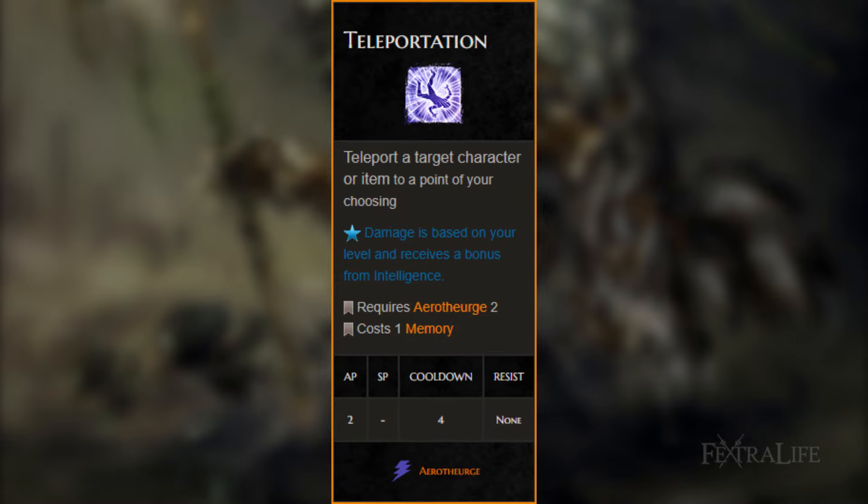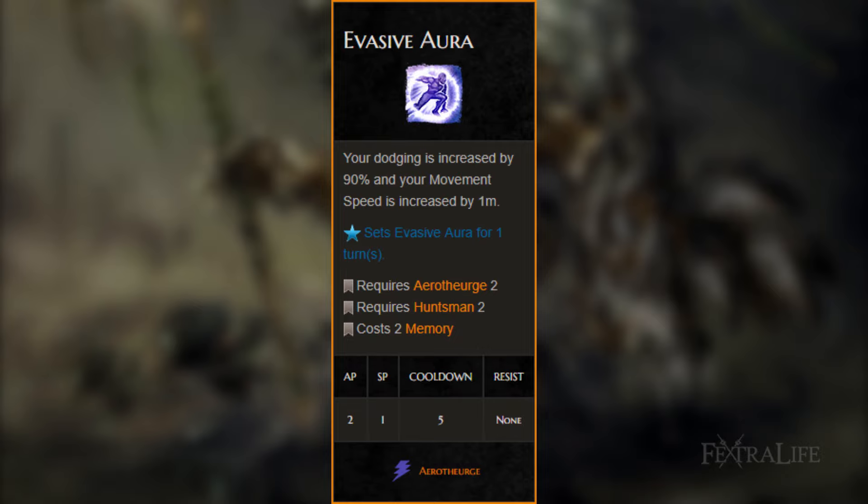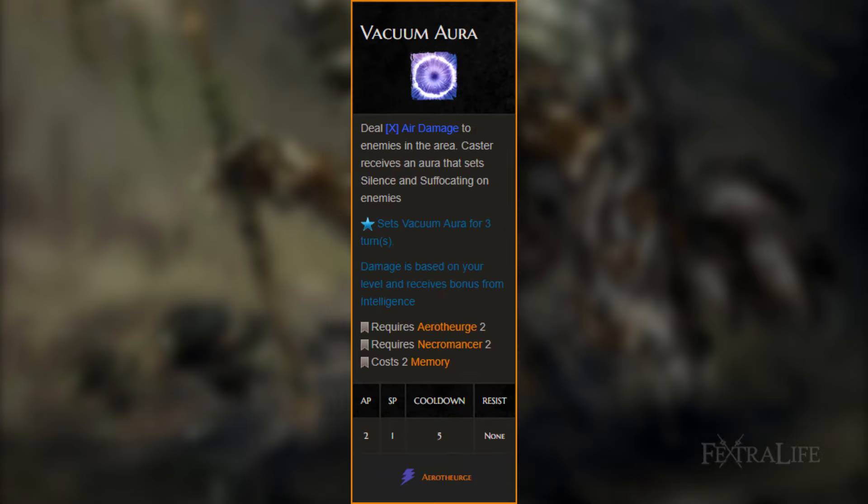Teleportation: a great all-around skill both in and out of combat. You'll use this during fights to move enemies into range so you can AoE more than 1 target — ideally 3 or more. Evasive Aura: we use this just like Uncanny Evasion, for the dodge chance. It costs 1 more AP than Uncanny Evasion and also costs 1 Source Point, so it's not as good, but still necessary to keep from being hit. Vacuum Aura: this skill is absolutely awesome and is a must have. It costs 2 AP and 1 Source Point, but can stun, shock, silence, and suffocate enemies in a huge AoE. Silence as many enemies as you can so they are forced to attack into your high dodge chance.